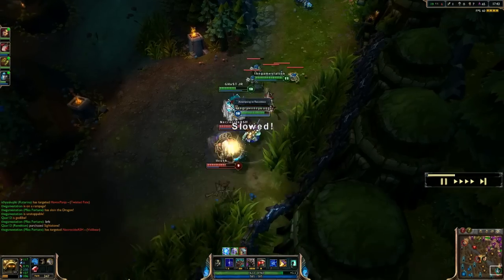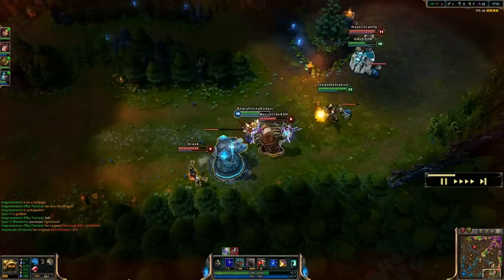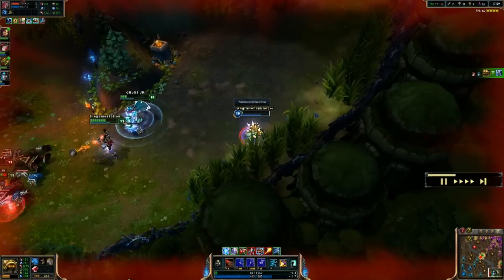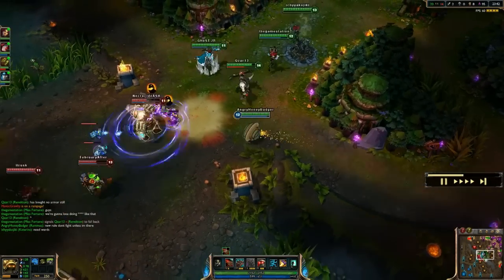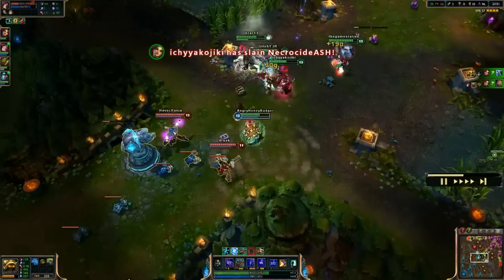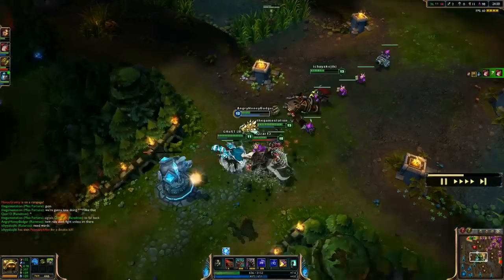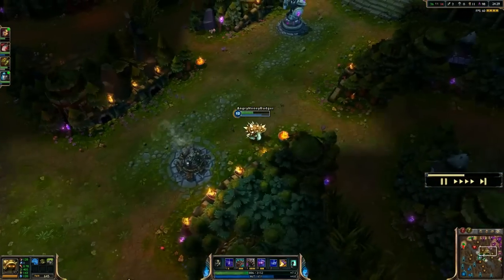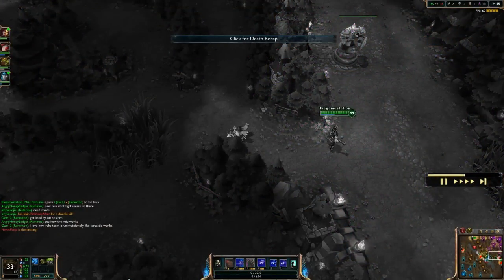Unfortunately I do hit a minion, which knocks me out of Power Ball, so I try to keep chasing and taunt her, but Volibear steps up and slows me with his roar. Vi is behind us and I'm tanking the tower with my armor increased and my ultimate going to deal some damage. I back out and pick up the kill on Volibear. I'm going to speed up the footage a few times because this is an extremely long game going into late game situations — we're going to get a full build in.